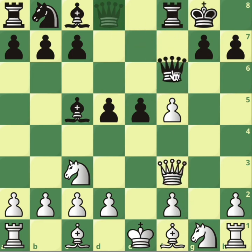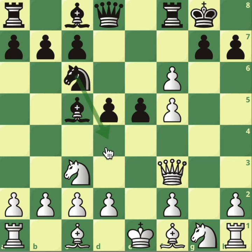If instead Black would take with the queen, same thing. And in this position, if instead Black develops another piece — knight c6, with the idea of going to d4 — again, just simplify. You're winning.